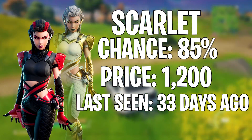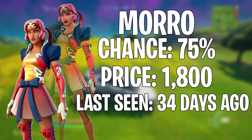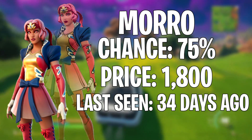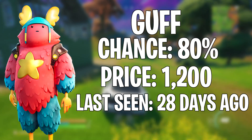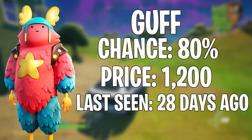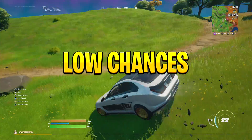Continuing with highly chanced skins: Scarlet Serpent, last seen 33 days ago, on an 85% chance. Moral, last seen 34 days ago, on a 75% chance. And finally Guff, last seen 28 days ago, on an 80% chance of showing.